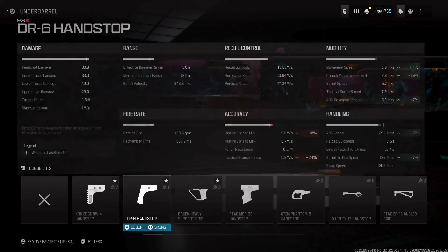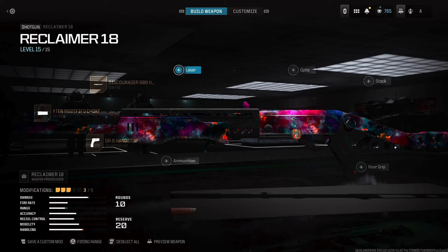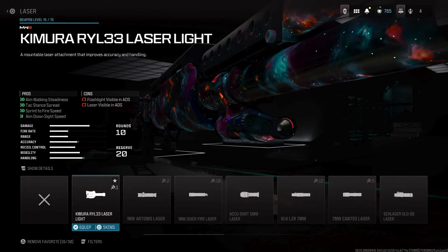For the underbarrel, you're going to want to use a DR6 Handstop. This gives you a lot of mobility — your aim-down-sight speed is going to be a lot better, sprint-to-fire is going to be better, movement speed and ADS speed as well. You want fast ADS speed because this weapon is way more powerful and has higher one-shot kill potential when you aim down sights.